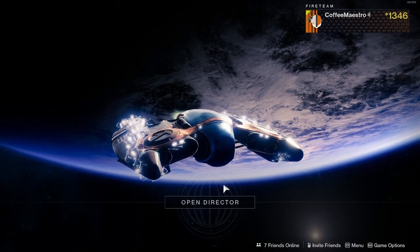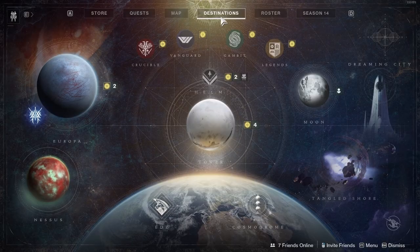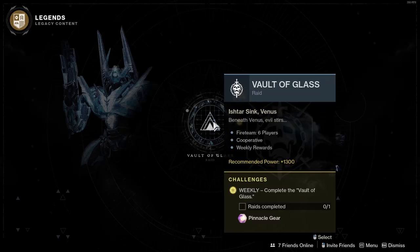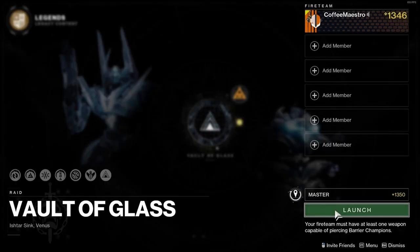After you have gotten your raid team to do the challenge for Master Vault of Glass, open the Director, go to Destinations, go to Legend, select Vault of Glass, then choose Master Mode and launch it. Good luck completing the challenge for Vault of Glass Master Mode — hopefully you get the Time-loss Vision of Confluence Scout Rifle with the weapon perks that you want.